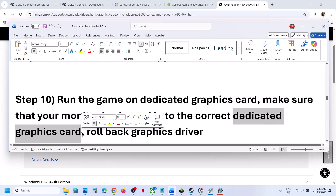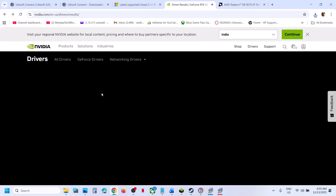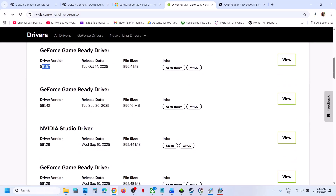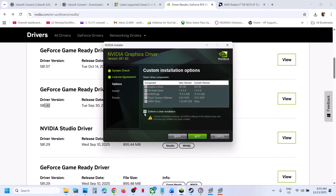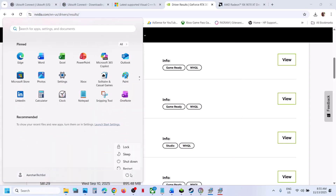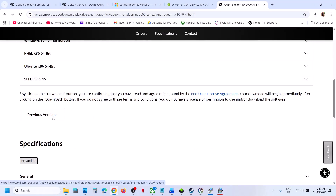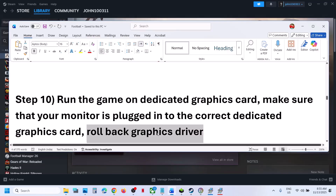Still not working, try rolling back the graphics driver. On the Nvidia website, after selecting your card and OS, click View More Versions and try an older GeForce Game Ready Driver. When installing, make sure to check 'Perform a clean installation', then restart your computer. For AMD, after selecting your card and OS, click Previous Version, try an older driver, install it, and restart.